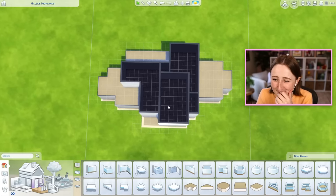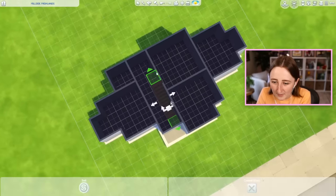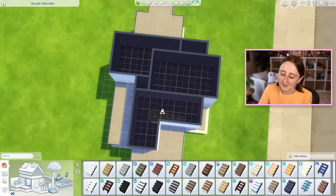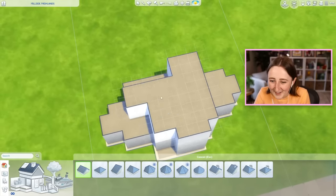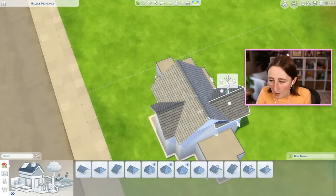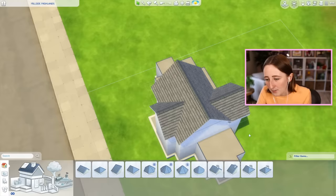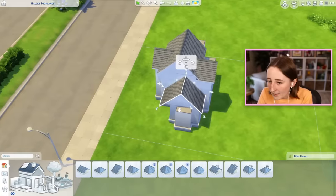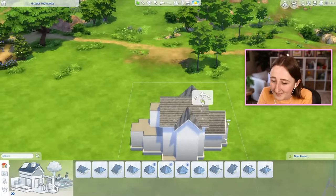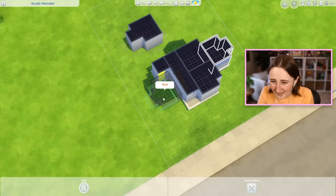Where does the staircase go? You can't really fit it most places. A lot of times in my Twitch chat people call me a roofing wizard, which is very nice, and I think I'm pretty decent at roofing most of the time, but I don't feel decent at roofing right now. I don't think this is gonna go very well. This room is really weird, and in a bad way.